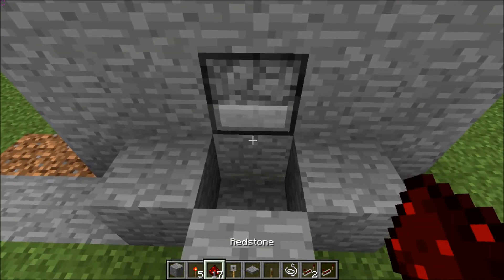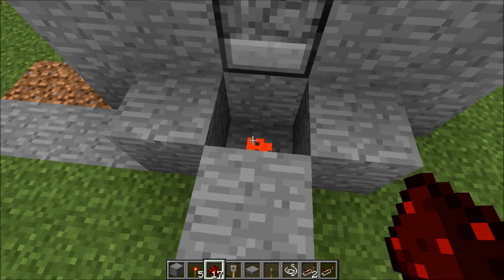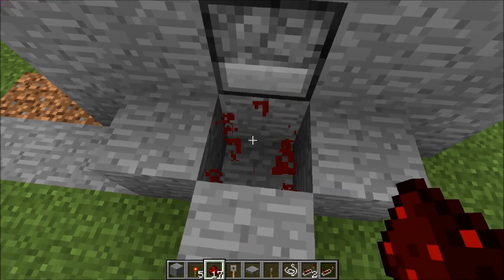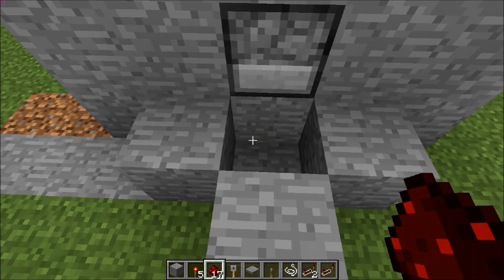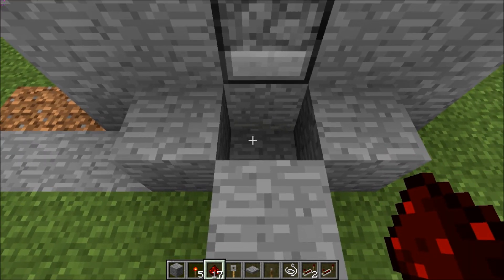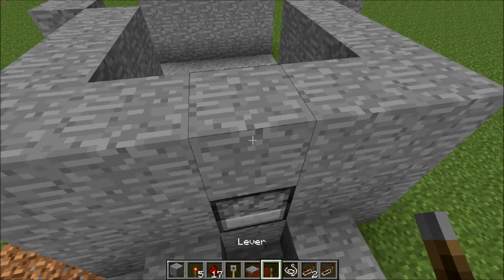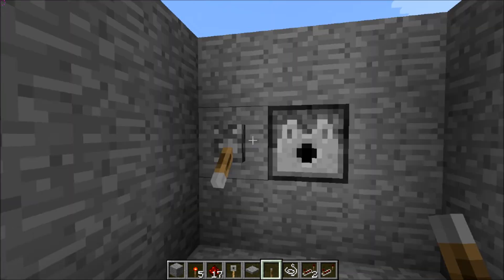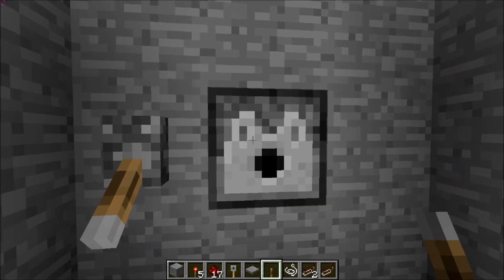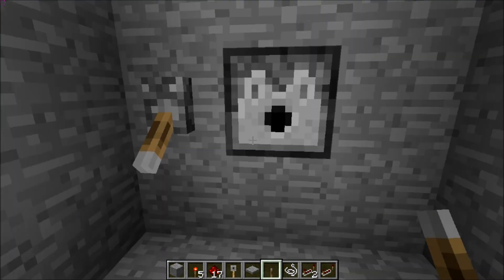So what you do is you put three redstone torches right around there, and then you just put three blocks — this is an easy way that it works. I'll explain later how that happens, but you have no way of controlling it at that point. So what you can do is go around to the front and use the lever.